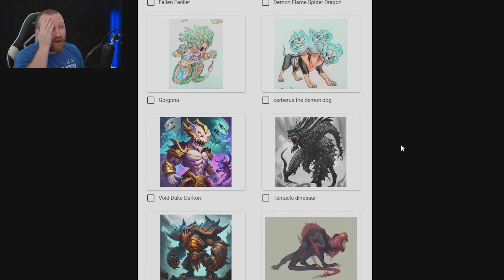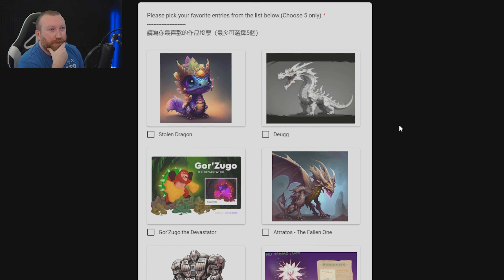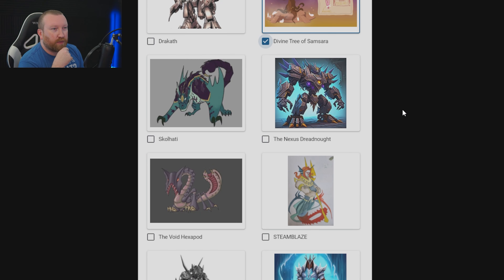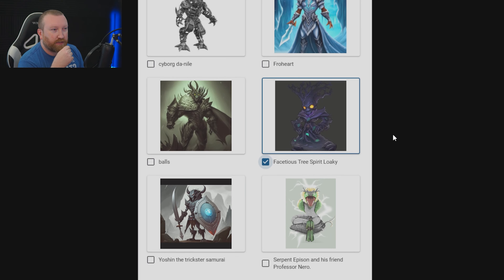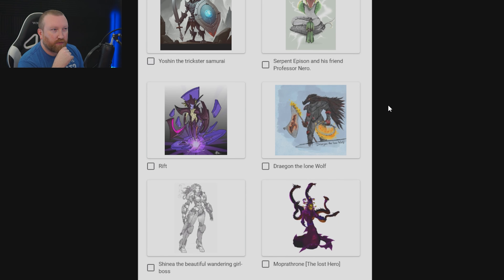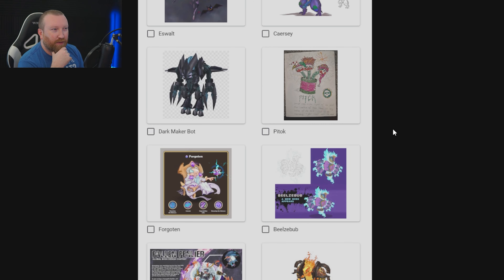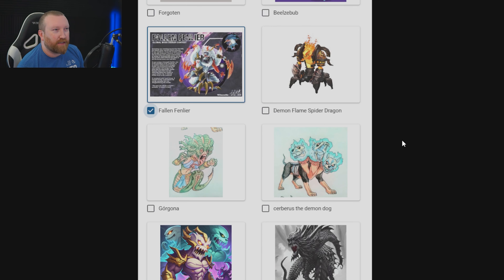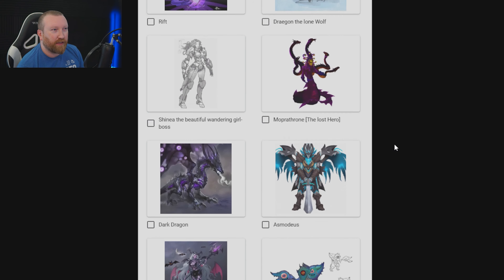This is gonna be so difficult. All right, let's start at the top — which ones are you guys gonna vote for? I'm gonna put the link to this in the description down below. I think what I'm gonna pick is the ones that I feel already fit in the Idle Heroes universe and the ones that would be most easily transitioned over that look really cool. Snake might get one of my votes. I don't want to click too many at the beginning — I'd rather click too few and then come back. Definitely Fenlir. Void Duke Darkon I like — that's already three or four that we picked.